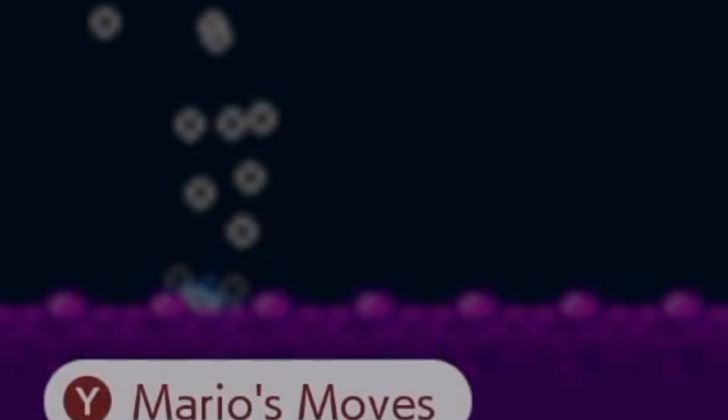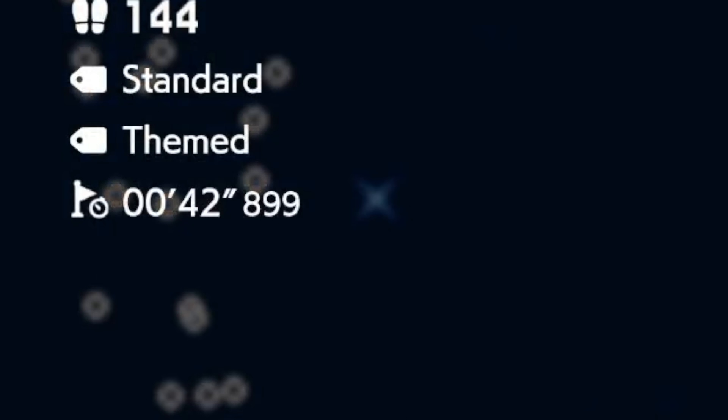And the last thing of real note on this screen is the fact that you can see the fastest runtime right there, which is a big deal if you're going for the world record and you don't want to have to quit out just to see what it is again. It's a small thing, but if you really are going for that time it's so handy to just check — was it 47 or was it 74? That's not a time. You don't get 70 seconds.